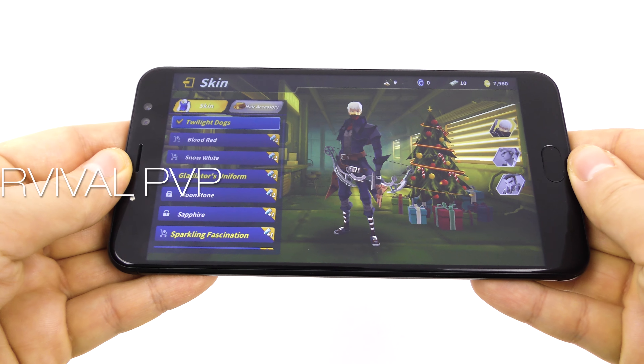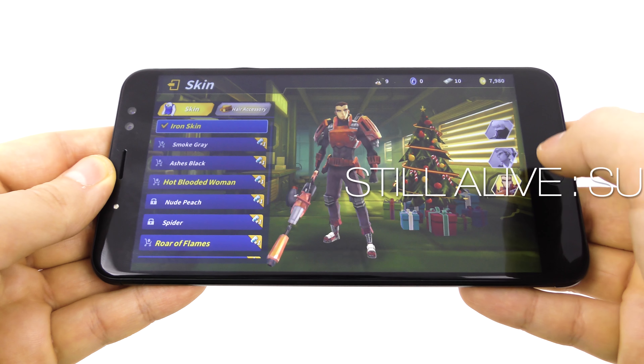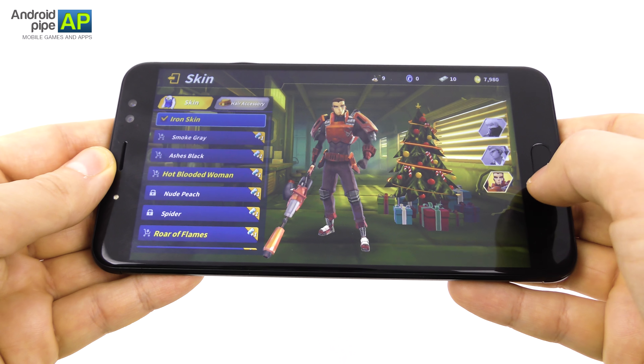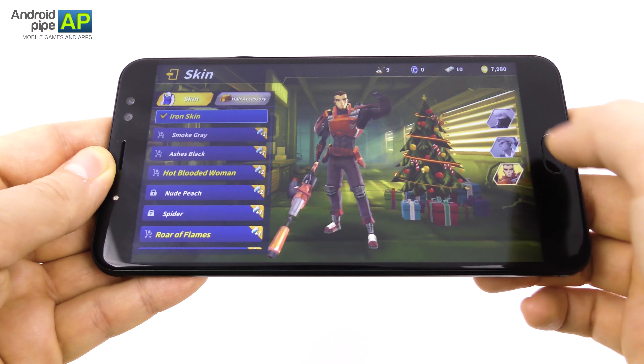Hi guys, this is AndroidPipe.co and I'm here with a game called Still Alive. I'm playing it on the UHANS Max 2 and the game is sort of an Overwatch clone which features three characters. One has a crossbow, one has a gun, and one has a huge flamethrower.